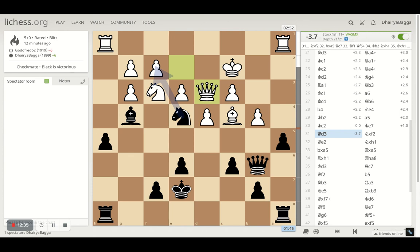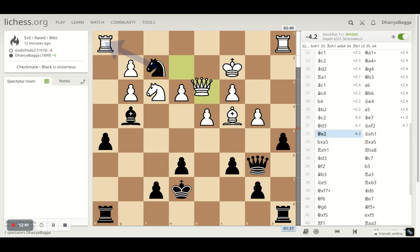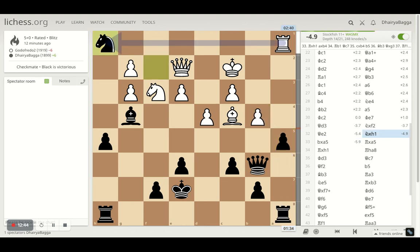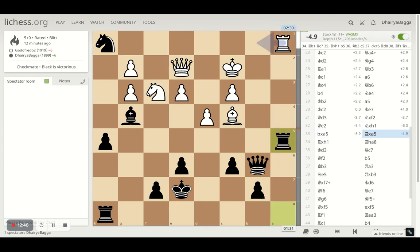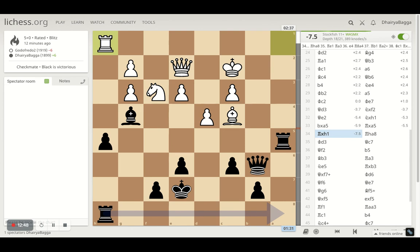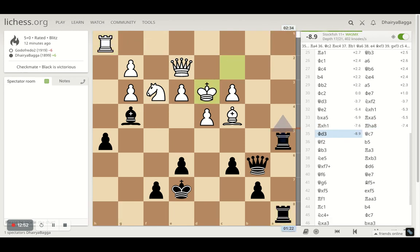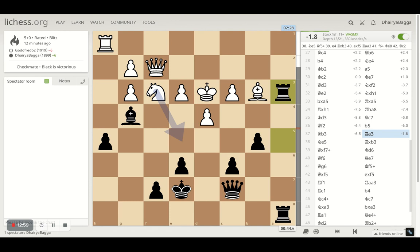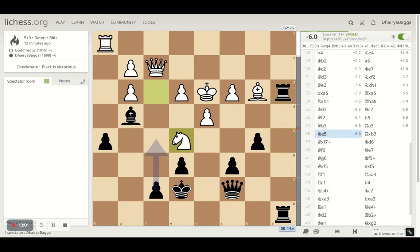Then my opponent does the first big blunder in the game by playing queen to d3, which leads into a fork. That's the advantage of keeping your knight centralized always. Then I took on the rook. He takes back the pawn here instead, then I take with the rook, he takes my knight, and then I doubled up — which was the right move. He tries to safeguard that. I got my queen backwards with the idea to just play pawn forward and push his bishop backwards, and that's what happens.